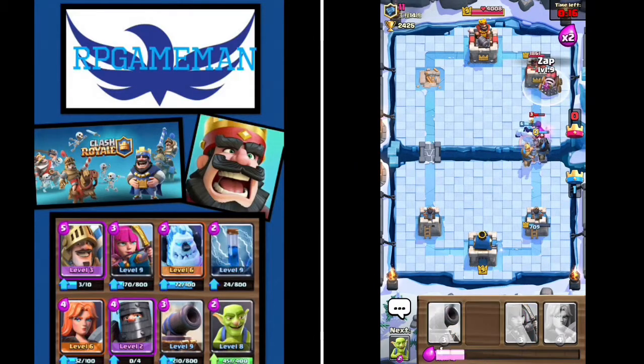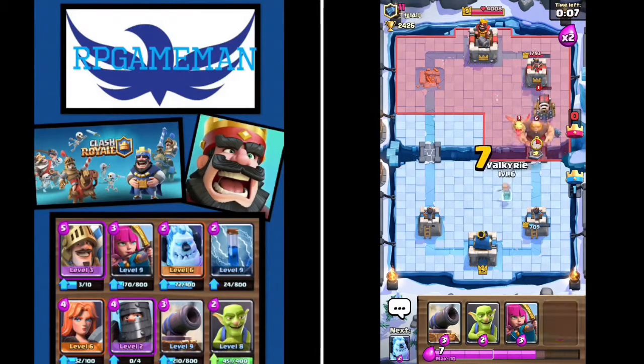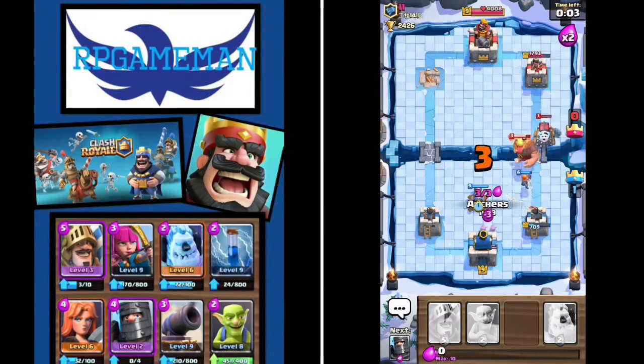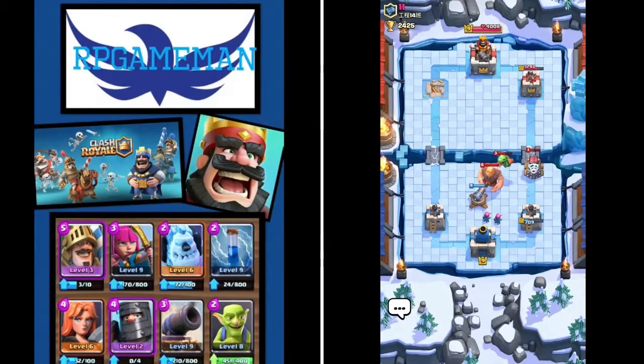Okay this is where the zap comes in handy - you zap it. And then princess, get off - come on. Oh so close, but we're gonna win anyway. And that's how that deck works - you're most likely to get a draw than a loss. I'll tell you that though, this deck will not let you down on that.